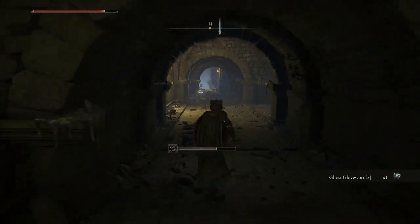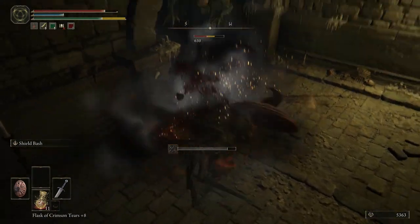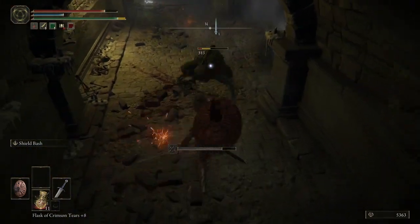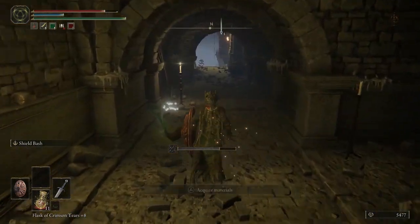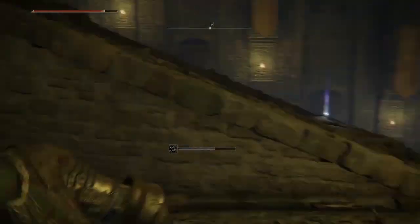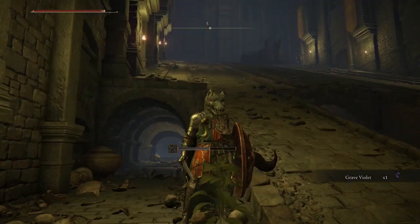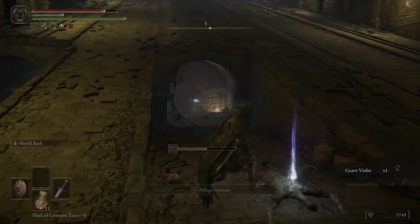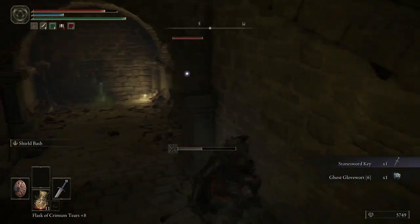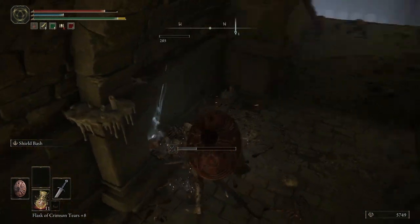Ghost Glovewort 5 — I'll take that. I can't even get a good shot on him, because my death blight meter is so high. There we go. Grave Glovewort 5. Oh no, there's not two layers of these, are there? What a horror show. Stone Sword Key — I'll take that. Ghost Glovewort 6. That's not bad.